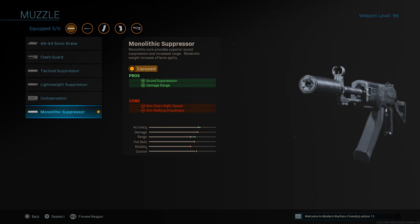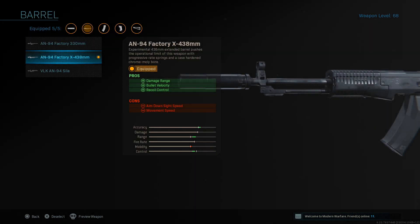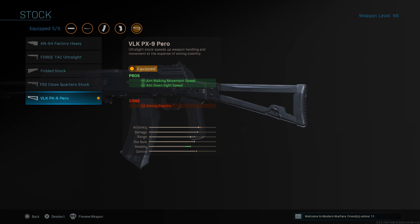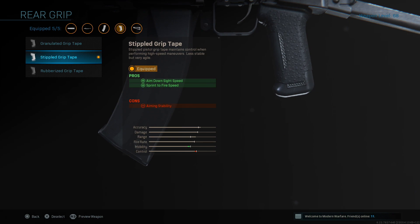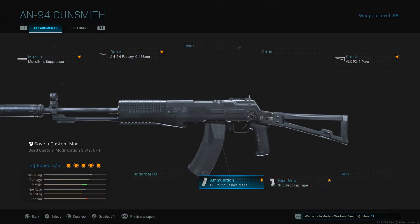For my muzzle, I'm using the Monolithic Suppressor to help with sound suppression and increased damage range. My barrel is the AN-94 Factory X438mm, which helps with damage range, bullet velocity, and recoil control. The stock is the VLK-PX9 Para, which helps with aim-walking movement speed and aim-down sight speed. Rear grip is the Stipple Grip Tape for aim-down sight speed and sprint-to-fire speed, and ammunition is the 60 Round Casket Mags.